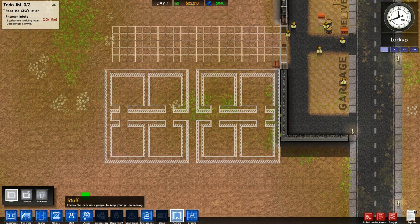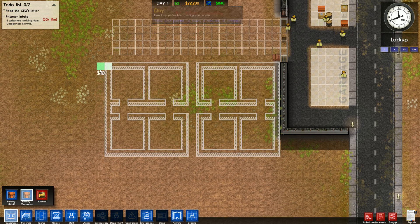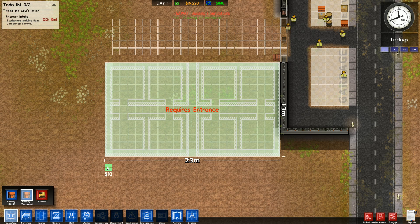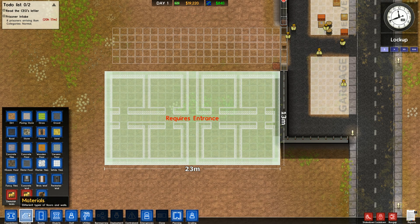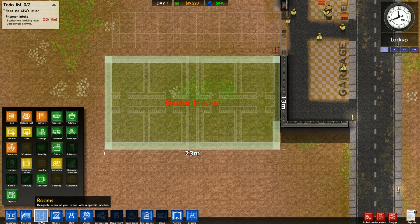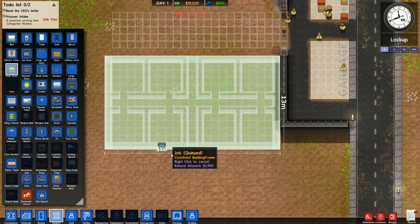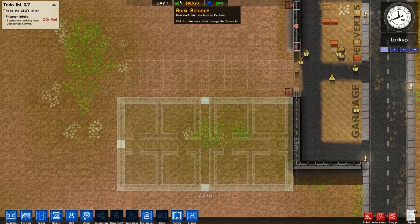Now let's actually build it. I've never made a concrete prison so I want to see how it looks — same price so let's build out of concrete. We built the foundation but it won't put up the interior walls I planned, so we'll have to do those ourselves. Once the building is up we'll still see the planning overlay. We'll put in staff doors on either side and one more on the other side — that'll be our office.